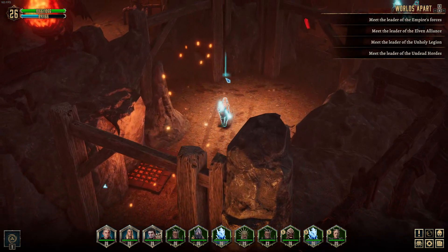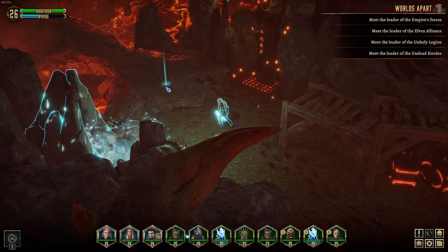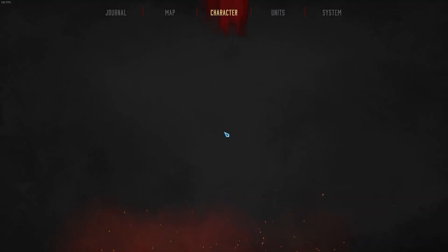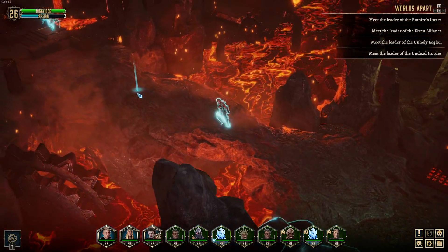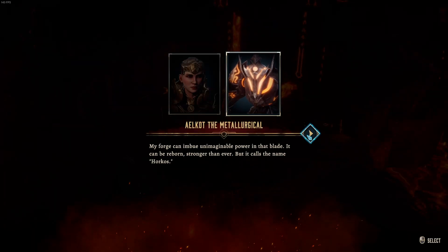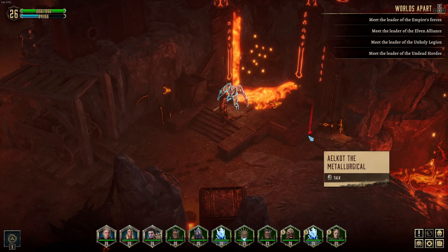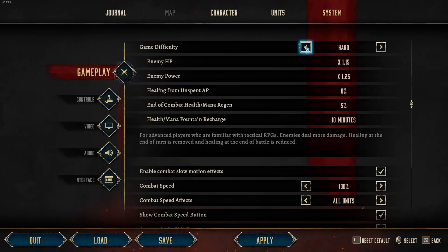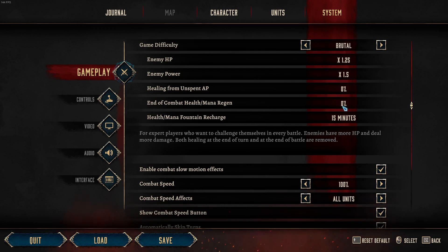Let's go see if we can sacrifice him — would be pretty cool. Make that blade of murder even stronger. Our mana hasn't returned. You know what? Let's probably play on Brutal actually, guys. But let's do a few things. Still not ready. Let's adjust some things — let's go on hard. Healing from unspent AP is 0%, end of combat health mana regen 5%. It doesn't let us individually adjust stuff. I guess we'll just leave it as is, then.